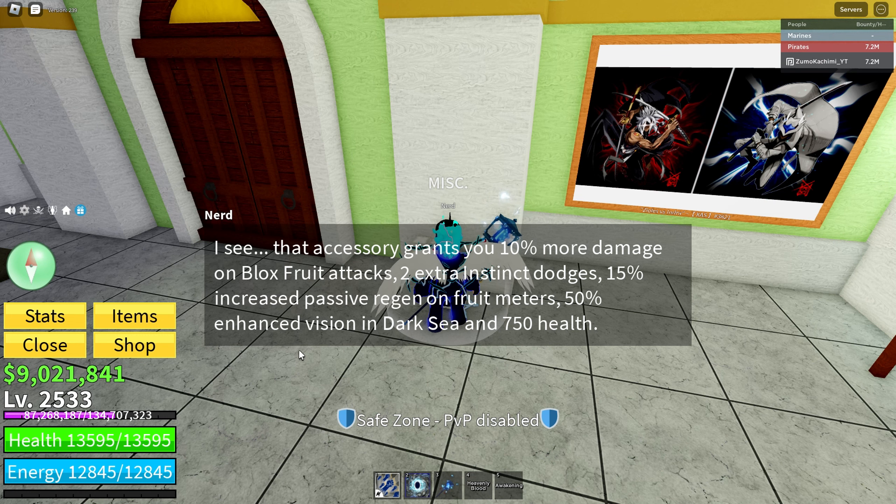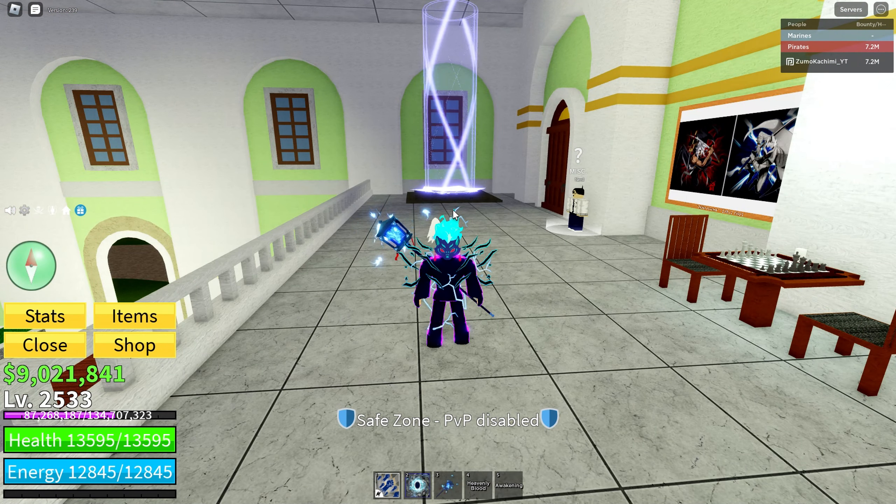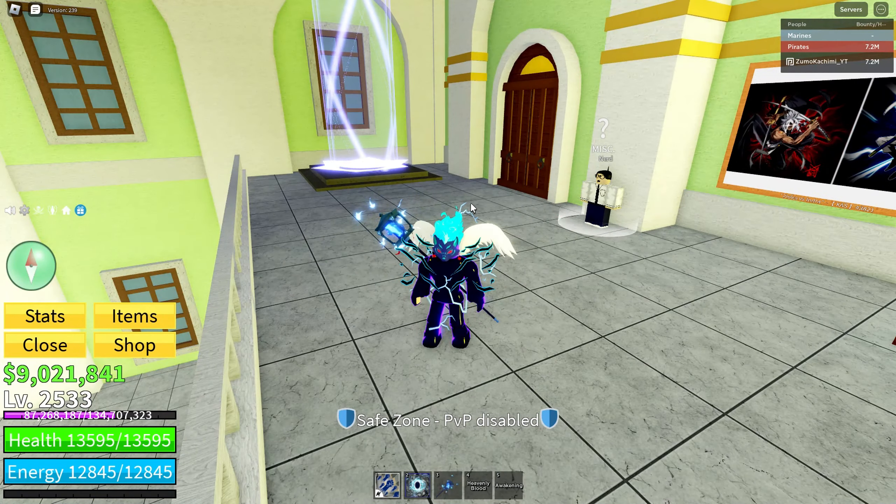It also gives 15% enhanced vision in the dark, active when at 75% health. The night vision is when you go to the sea in the dark area — I've used it, but it's not really that great. When the sun shines it's kind of just light with some mist. When it's dark it really doesn't do that much — it says 50%, but I don't think it's 50% because you still can barely see anything. Just a little bit more around you.